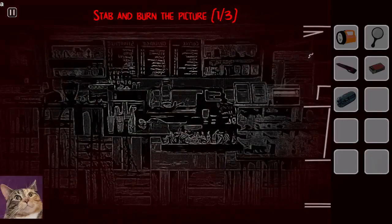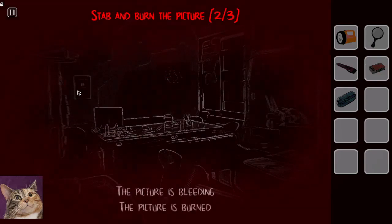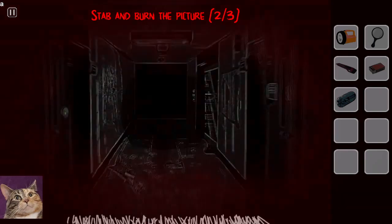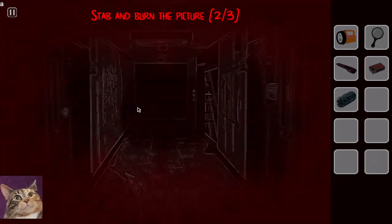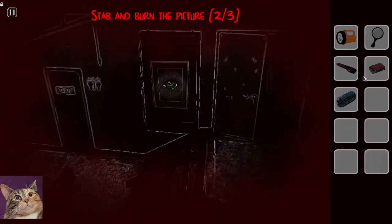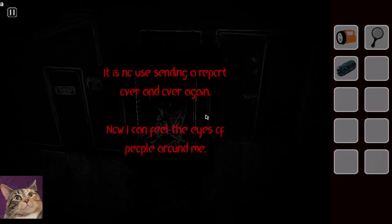I found one picture so far — I stabbed it and used the matches on it. I found another one. Where is it? Burn it in the fingerprint room. How do I get out of this room? Stab and burn. The other one might be in the bedroom. Nope, bedroom's locked. It's not in the bathroom either.